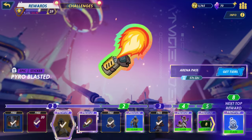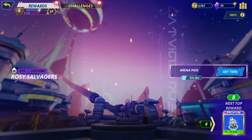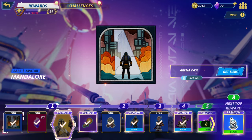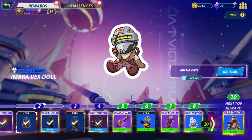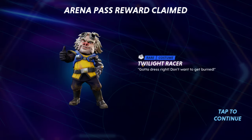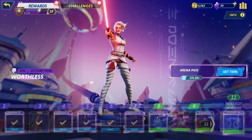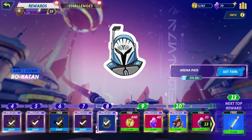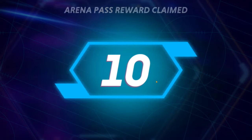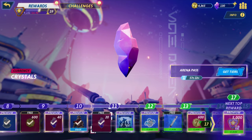We got a few skins here — 'At Your Service' is actually a victory pose. These are all the premium ones you unlock. There are free ones too, like a cool Mandalore icon and some emotes. Now that we have the premium pass, we got the Rosy set. We also got some Bo-Katan content and some credits — I'm not exactly sure what you use the credits for. We have seven thousand of them right now.